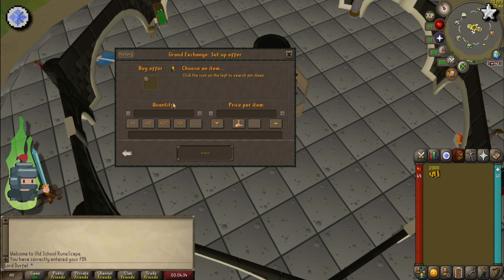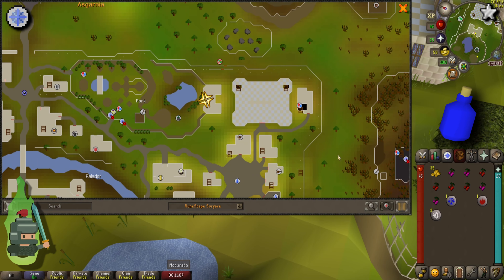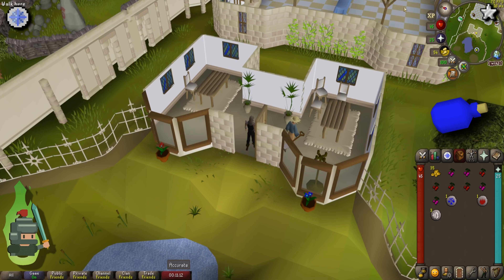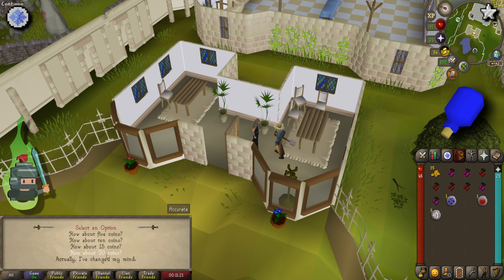We can get the three goblin mails during the course of the quest. A couple of energy or stamina potions will help speed things up, and a Falador teleport or two will help you when getting the dyes. The fastest option would be to head to the GE and buy the three dyes you need — the three dyes will cost a total of around 1k coins.